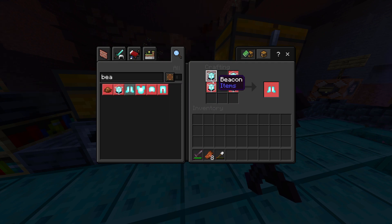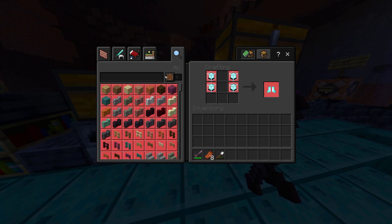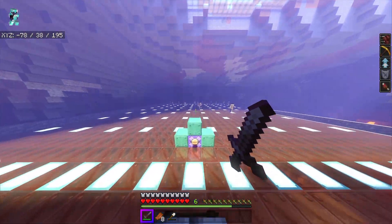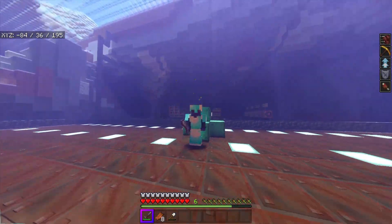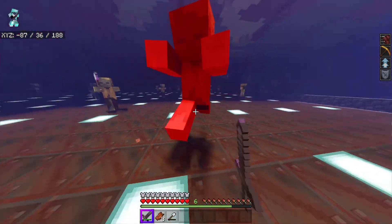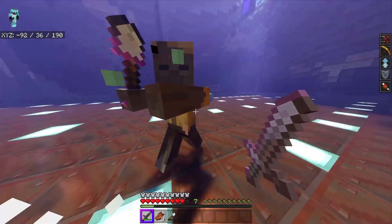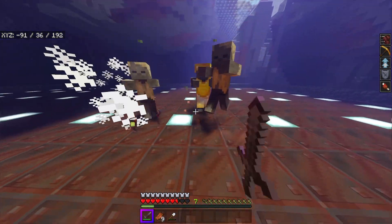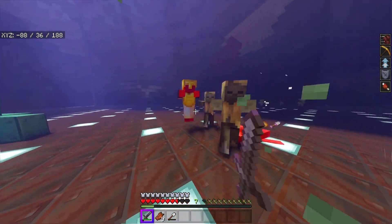You need to beat the Wither 24 times — and that's assuming you don't use your nether stars for anything else like an actual beacon. This armor does look pretty awesome though. You are just so insanely overpowered with it, except you don't get regeneration like the amethyst armor, so it may actually be worth using some of that lower-tier amethyst armor in combination.